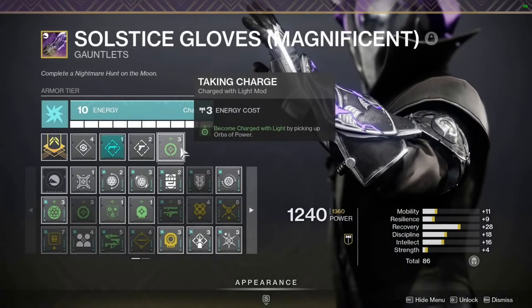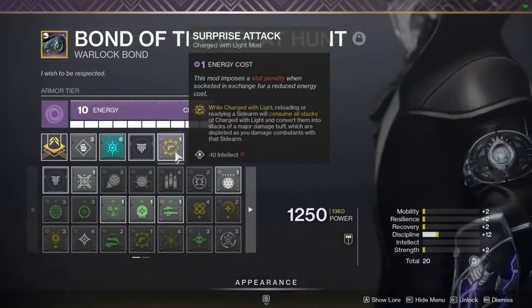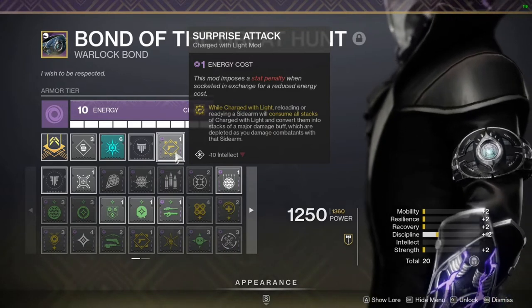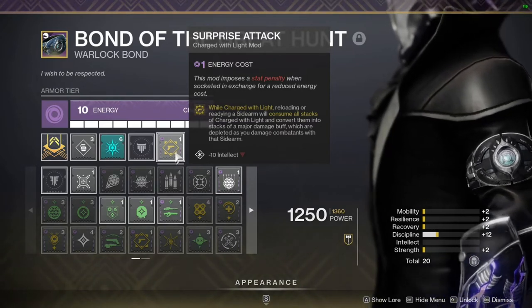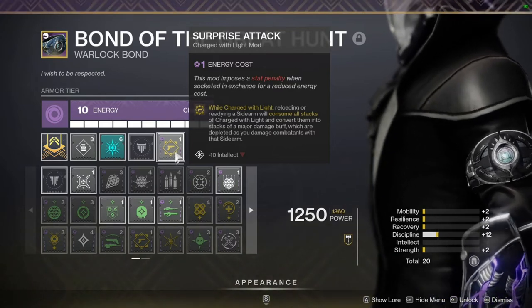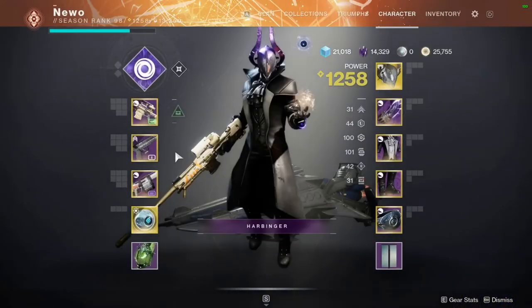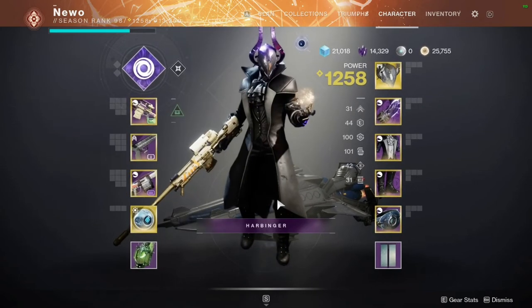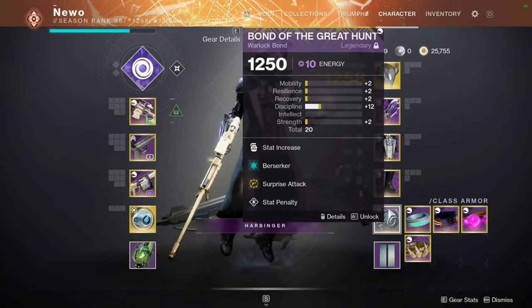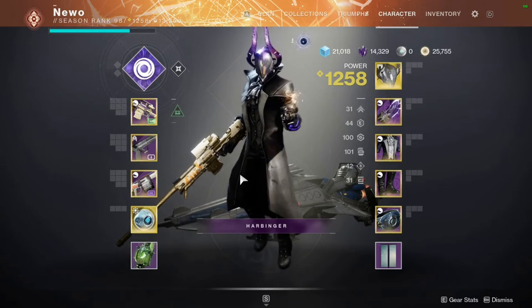I'm also running a Charge with Light build — Taking Charge is easy to proc by picking up orbs from supers and masterwork kills. I'm using Surprise Attack: while Charged with Light, reloading or readying a sidearm consumes all stacks of Charged with Light and converts them into stacks of a major damage buff, depleted as you damage combatants with that sidearm. It's a 2x damage buff that procs naturally as I play — reloading my sidearm or switching to it while charged with light — so I just get a damage buff over time, nothing gimmicky.